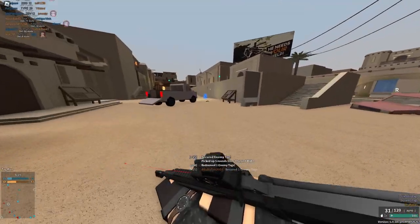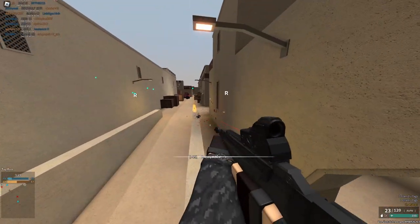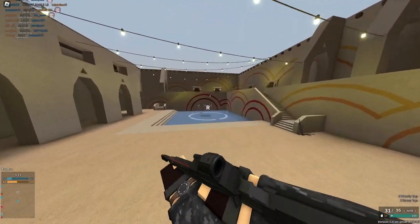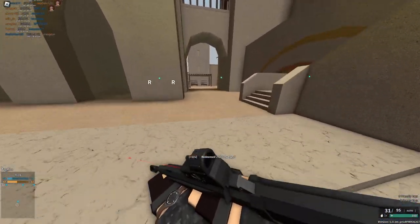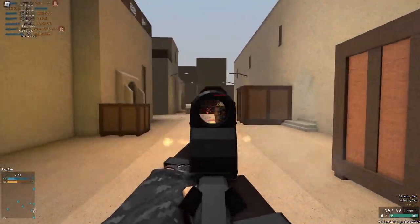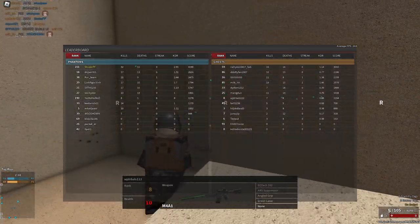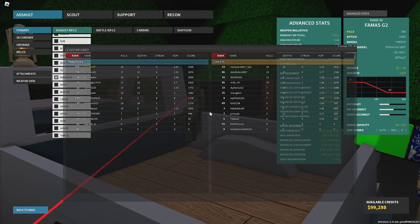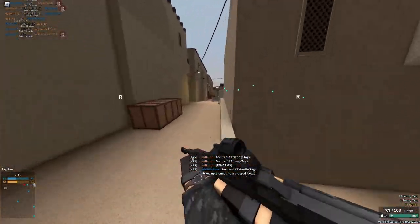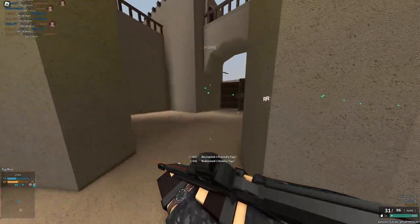One enemy tag is 50 XP, but in Kill Confirmed I get 25 for the kill and then 100 for confirming it — so 125 total. The advantage of Tag Run is you can steal other people's tags, but like I said, that's not always going to happen. So you can play server browser and try to avoid Tag Run. I'm not really getting a ton of XP here — about 120 per kill, which is not that great. Even in TDM with wall bangs and headshots I would actually have more XP.